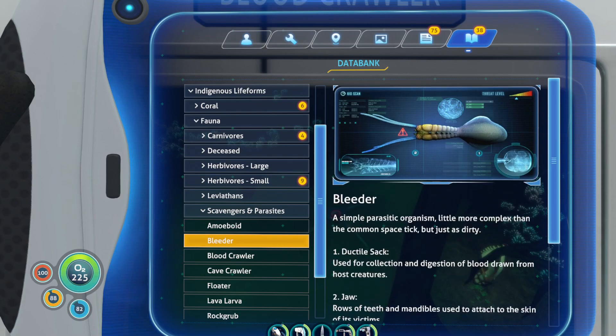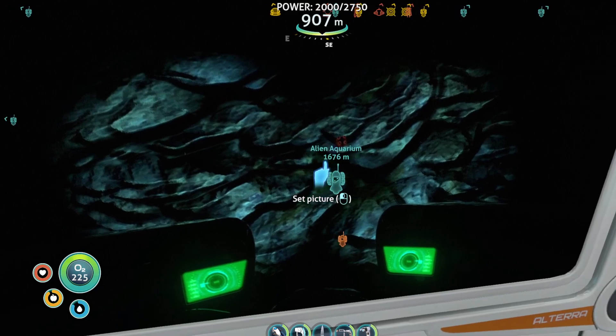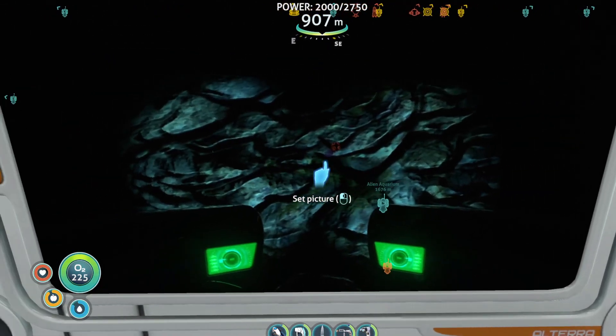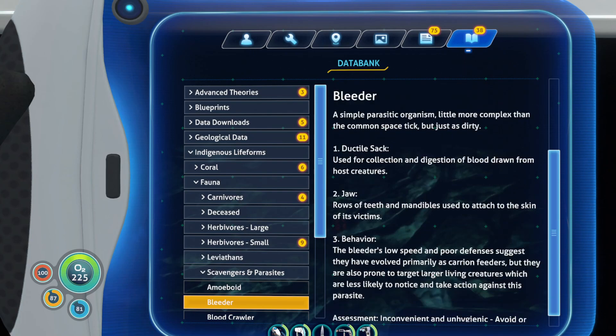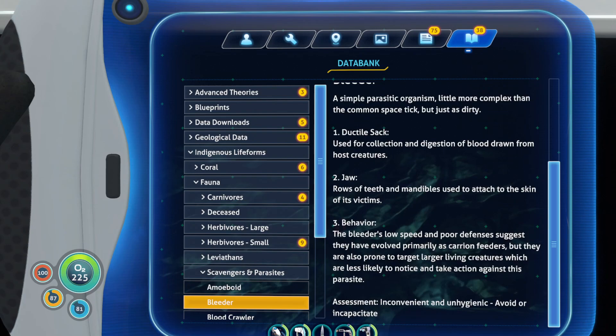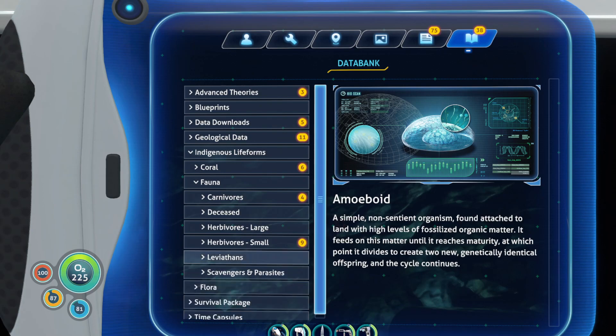Next we have bleeders, which we found on the Aurora and near lifepod 19 — you can see one in the picture, though it's actually hard to make out because it's so small. A simple parasitic organism, a little more complex than a common space tick but just as dirty. Used for collection and digestion of blood drawn from host creatures — its jaws, rows of teeth, and mandibles are used to attach to the skin. The bleeders' low speed and poor defenses suggest they evolved primarily as carrion feeders, but they are also prone to target larger living creatures which are less likely to notice and take action against them. These are non-sentient organisms found attached to land with high levels of fossilized organic matter — that's why you find a lot in the lost river.